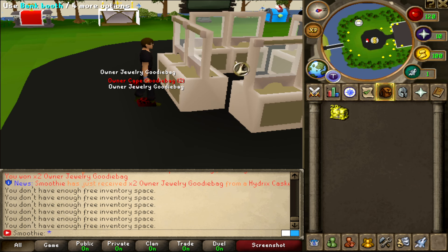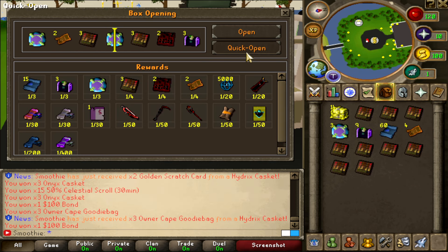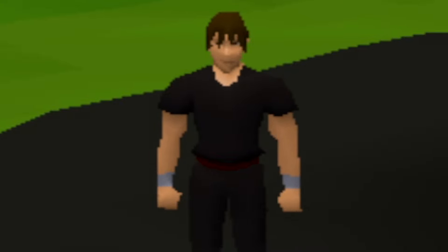Let me see — back to back x2 DDR booster, is that possible? I got the celestial scroll at least — I'll take it. Overall I got a lot of blood weapons, owner attachments, the boosters which are very good upgrades, owner capes, and the goodie bags. That's it for today's opening!